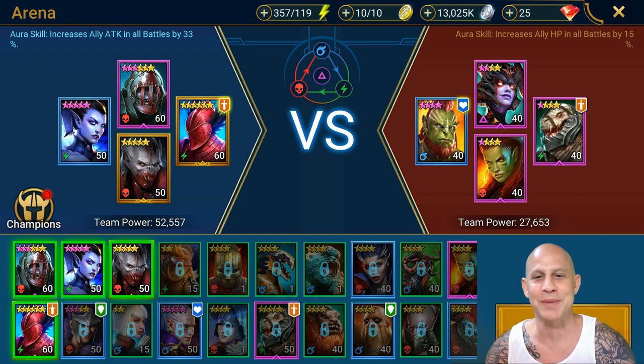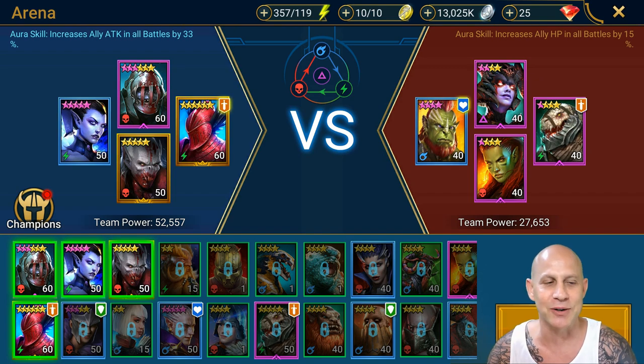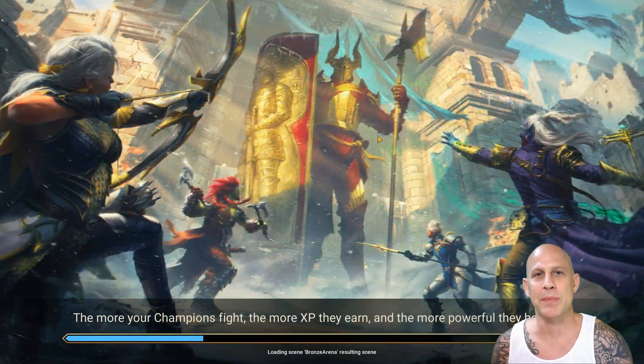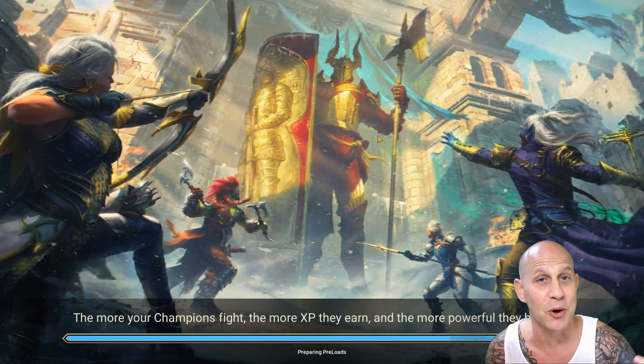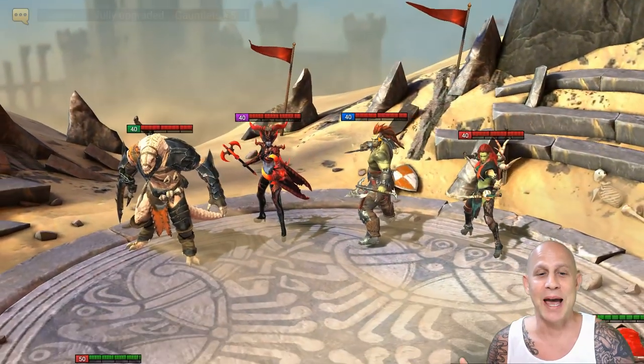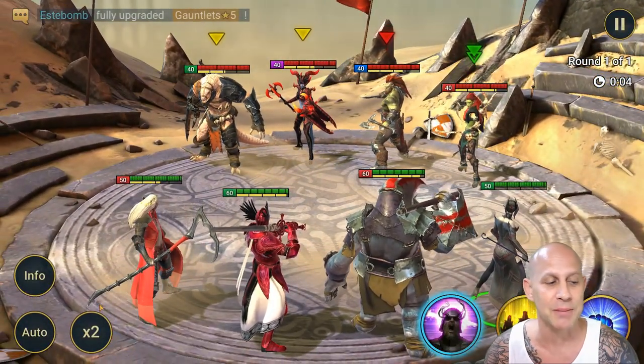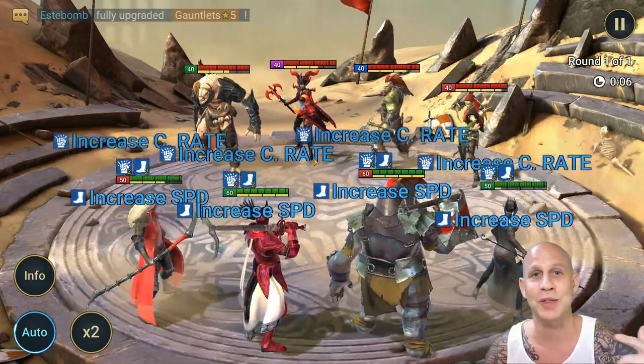This is my alt account, as you can see — I am not on my main account. My main account is farming away at Spiders 20 right now. Basically, if you are faster than the other person, you will go before the other person. If you have doubled the speed of the other person, you can lap them and take two turns to their one turn.